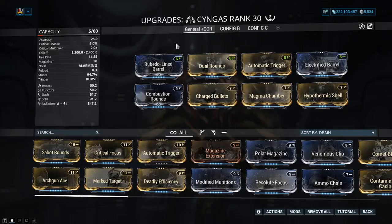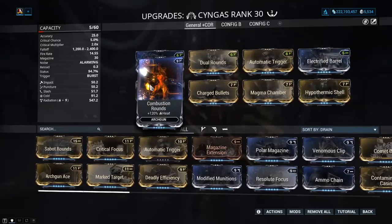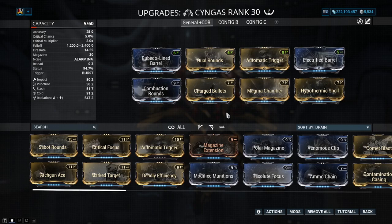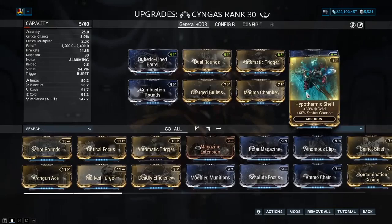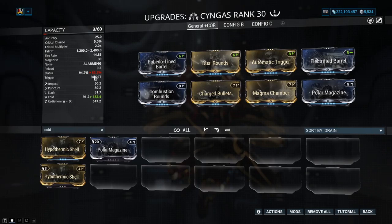As for the lineup I'm currently using: I'm actually running radiation and cold — not corrosive. I've got damage, multi-shot, fire rate, then a combination of electric plus heat for radiation, extra radiation, and cold. The majority of enemies you'll come across have alloy armor, and alloy takes bonus damage from radiation at 75% and cold at 25%. Do keep in mind that status is also really important, so keep that nice and high. This has to do with the new elementals.